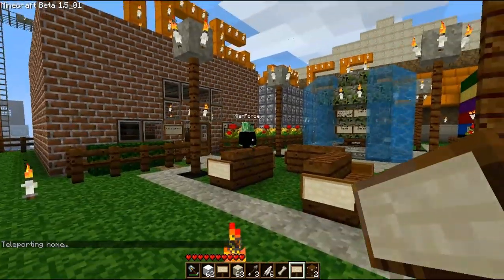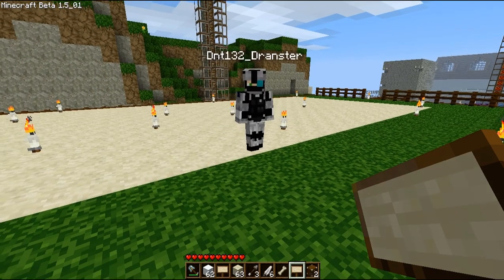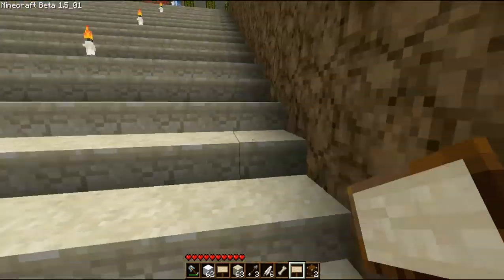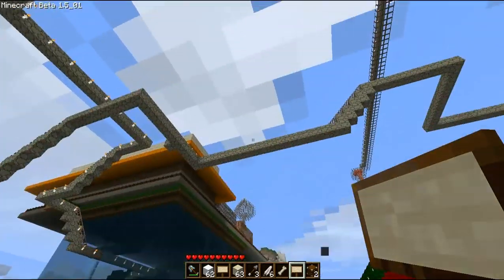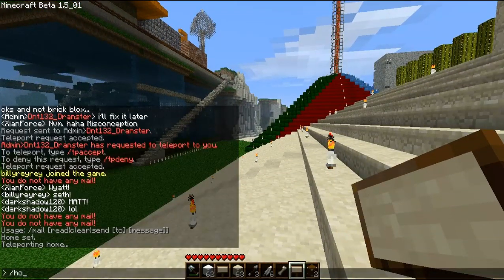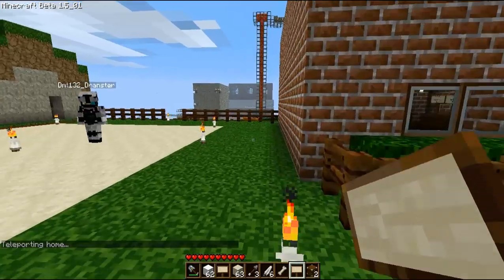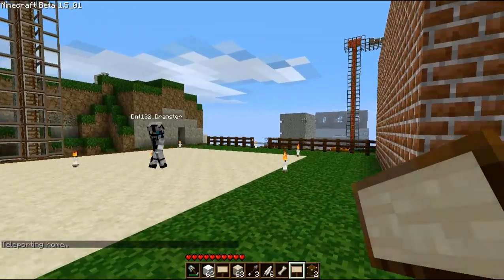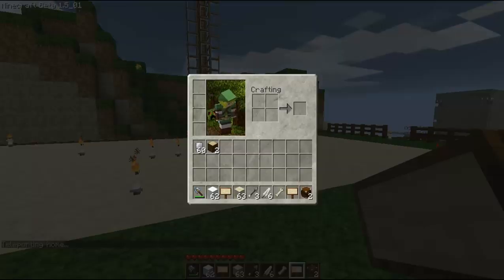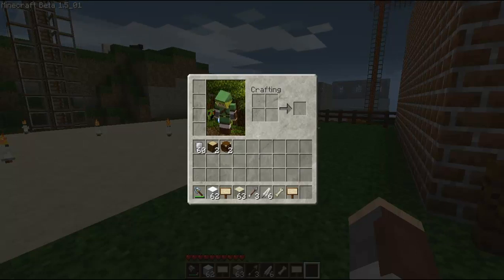There's also /spawn, which brings you to the spawn point right here. You'll also come here if you die, which makes sense. If you don't have a home yet and want to travel between Denmark and our side of the world, it's smart to set home at the end of the bridge or wherever you want in Denmark, then use /home and /spawn to jump back and forth.